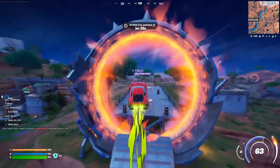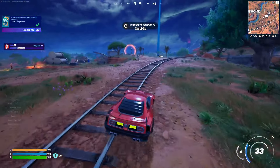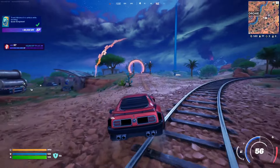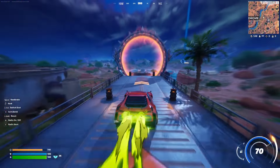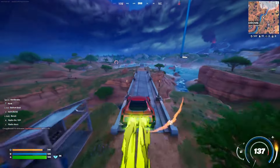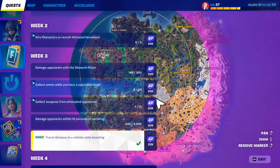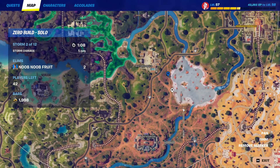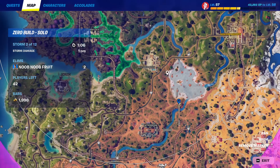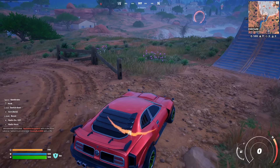I'm just going to use this one and reuse it a couple more times. There it is! So yeah, this is the basic idea. This is the exact location you need to go to — you find the first hoop right here and the second hoop right over here. You can find the cars either here, here, or over here. It's completely up to you, and that's it.